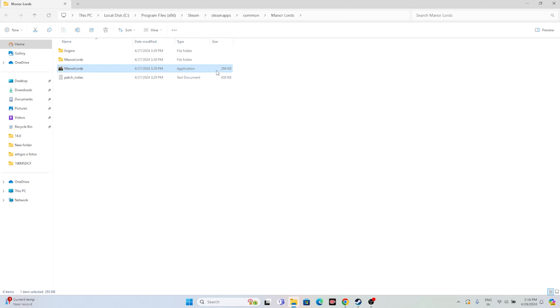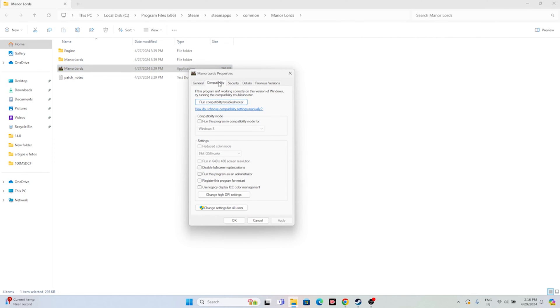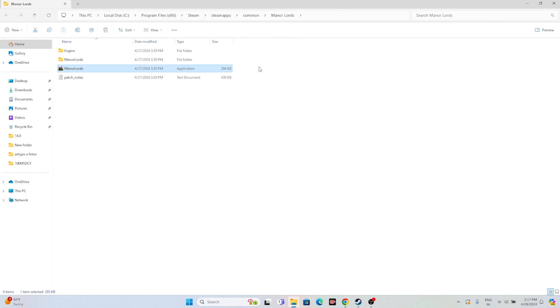The third fix is to run the game as administrator. Right-click the game executable, go to Show More Options, then Properties, then Compatibility, and check Run this program as administrator. Click Apply and OK. You can also try running the game in compatibility mode — set it to Windows 7 or Windows 8, click Apply and OK, then try launching the game.